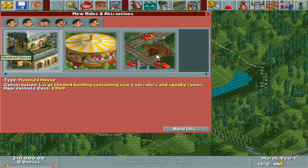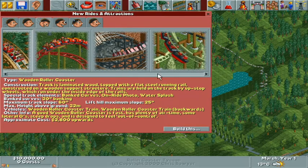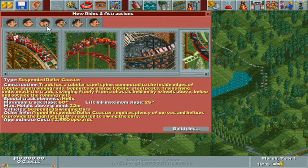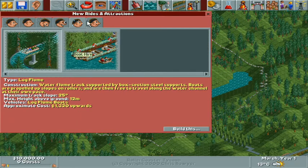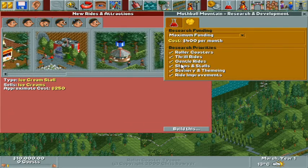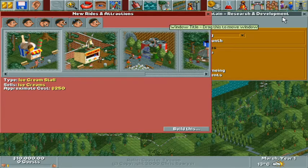Under rides, the common suspects: you have a wooden, a steel mini, a mine, and a suspended. You have one through ride, two water rides, and an information kiosk. You can remove shops and stalls for now — it's already on maximum. I would personally remove gentle rides, but it's up to you.